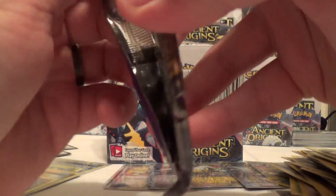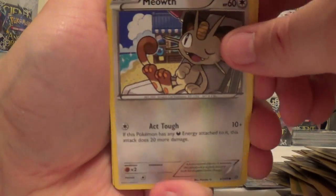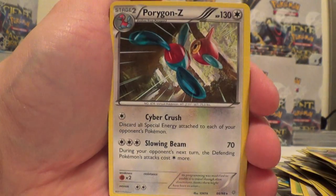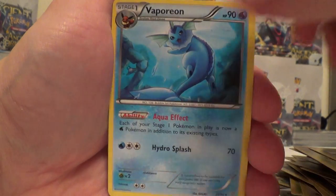Getting down there on packs. Still need at least three more good pulls. Meowth, Oddish, Malamar, Porygon, Golurk, Breloom Reverse Rare, and a Porygon Z. Aerodactyl, Paint Roller, and Vaporeon.